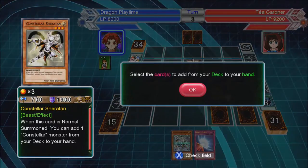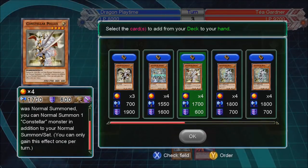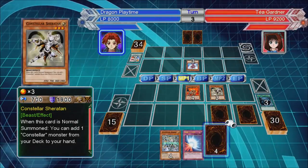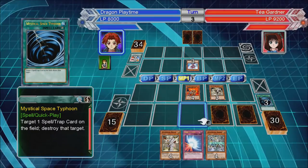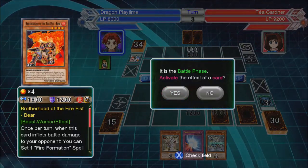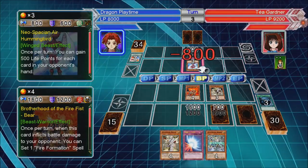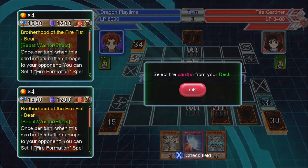No, I think I want Pollux. This type, when you can normal summon one Constellar monster. So for next turn, that can stay there. Stop that. Yes — set a Tenki from the deck.